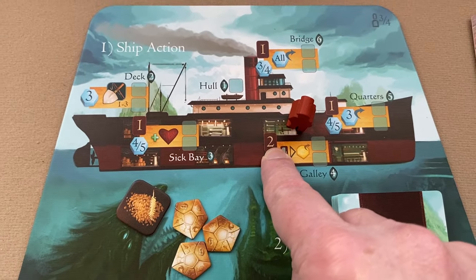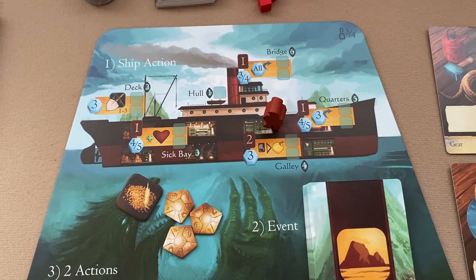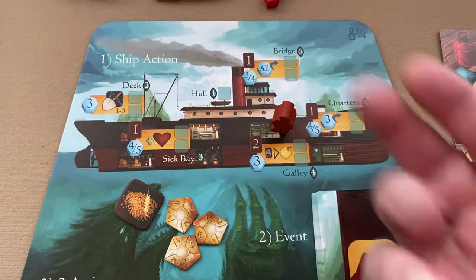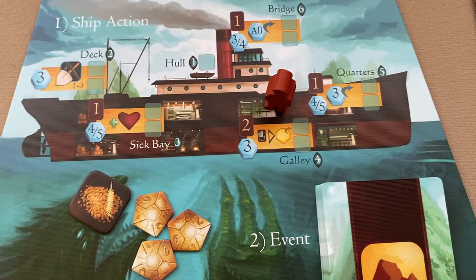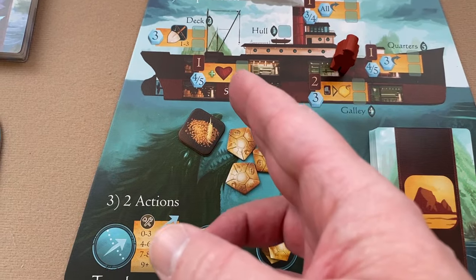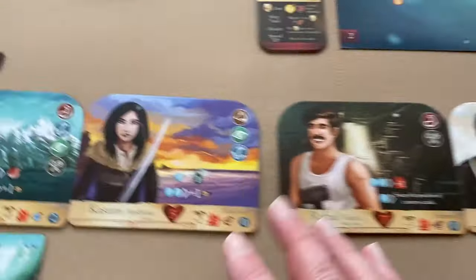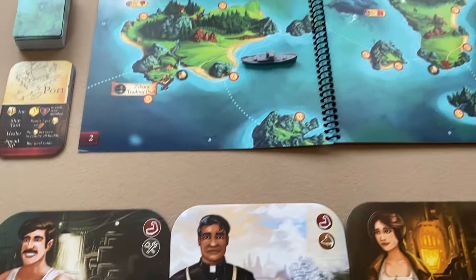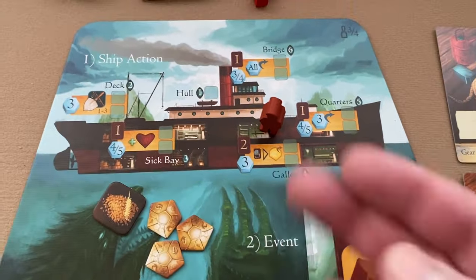The galley action lets you draw two ability cards — at least on the three or four player side; some numbers may change on the one or two player side. You get to draw three command tokens, and then you can discard one ability card to remove one fatigue from a crew member — I believe from any crew member, not just one you control.